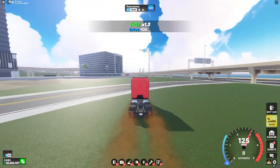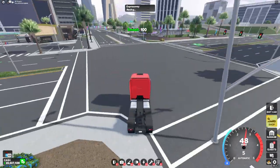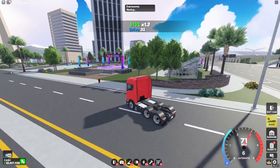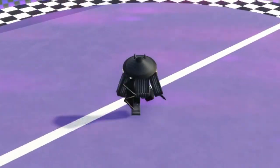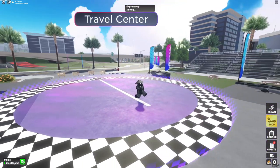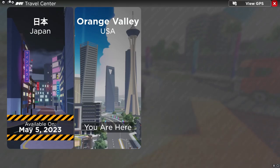The miles per hour on this is also pretty bad at only around 130. You've probably already seen this, but leaving the dealership, there's a new place over here. Heading into it shows two different maps. Japan is coming May 5th, so we'll have to wait to see what that's like. You can also access this from the map in the bottom right by clicking Open Map Selector and choosing it.